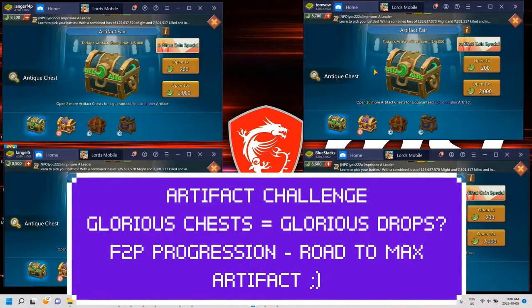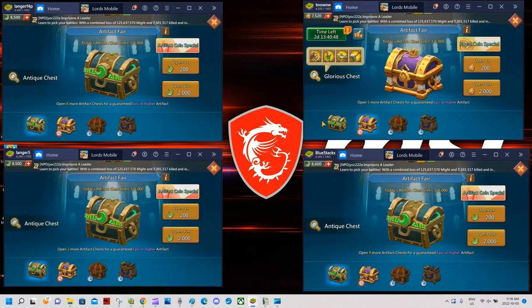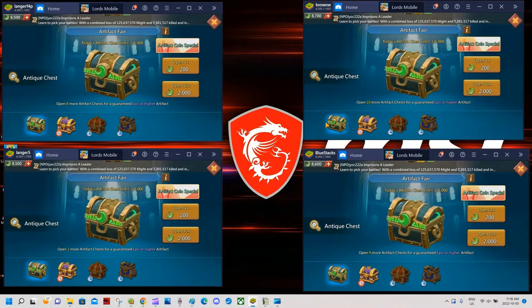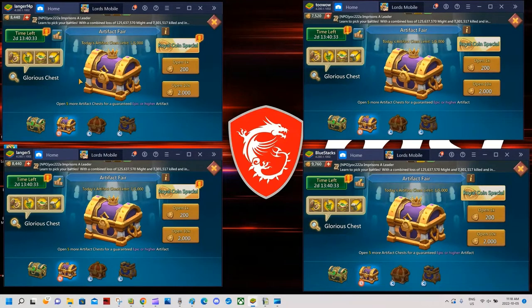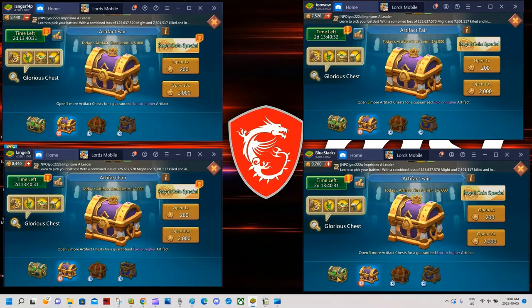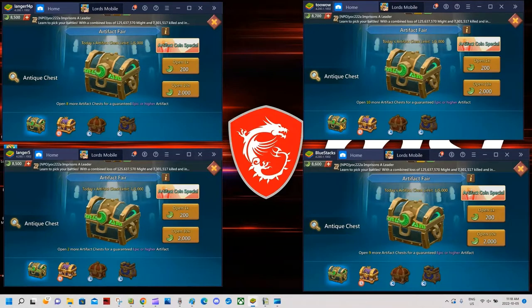Hey, what's up guys? It's gonna be another artifact challenge video. I'm gonna go over all four accounts. I'm gonna open the Chess Boat, the Antique, and the Glorious Chess. I got about 70,000 coins on all accounts, as you can see — 8,000 artifact coins and roughly between 7,000 to 9,000 royal coins on all accounts.